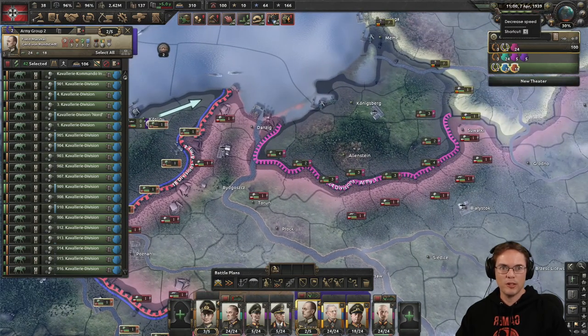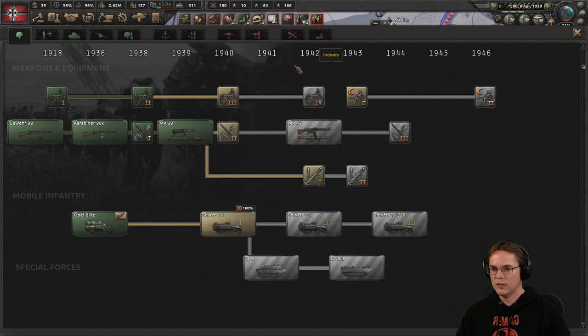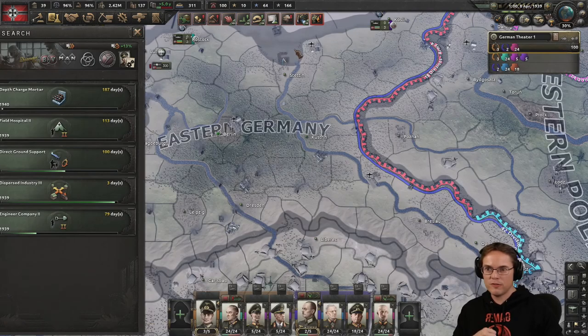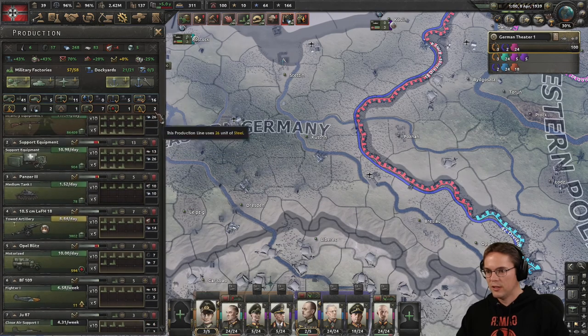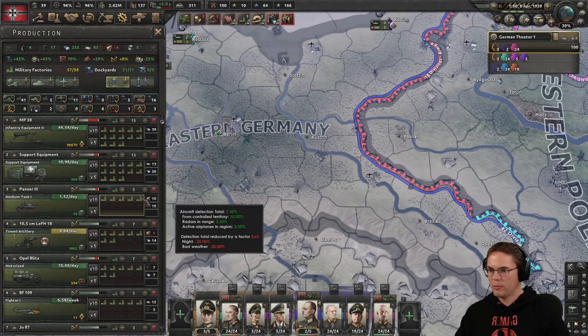We're going to knock this down a bit so we can play it whilst we've got some stuff going. We've got planes in reserve. We've got some new equipment researched — it's all getting very exciting now, we're getting to the interesting times. Let me boost up my field hospitals and improve the troops. Outdated equipment — we've got new guns now. That's going to take quite a while, there's a lot of upgrading to do. We have a big stack of old guns which we can maybe send away somewhere.